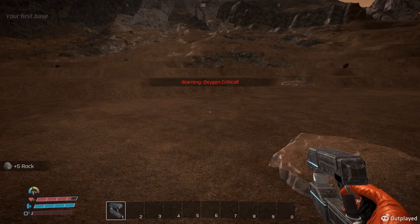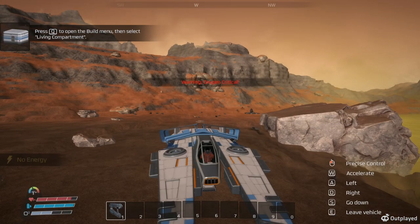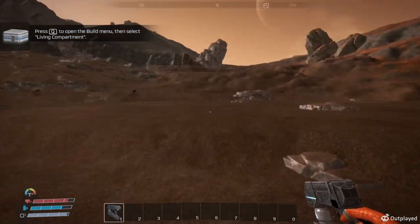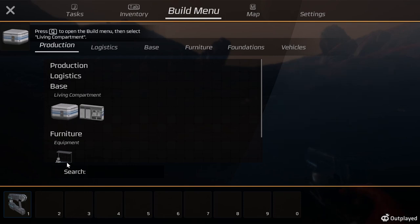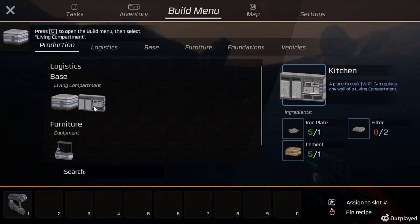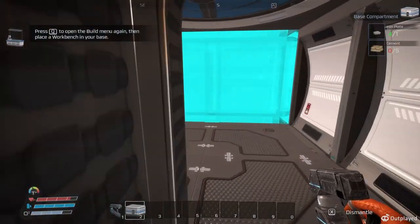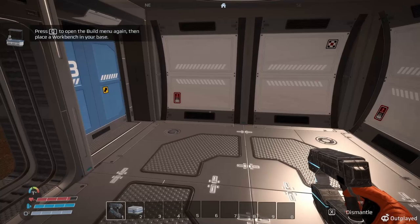Place your equipment. So you start losing health. Q is for a living compartment — we got living compartment, kitchen, furniture, and a workbench. It's giving us the cement out of the ship. Now we're in here — good, our oxygen stays up and we're inside.